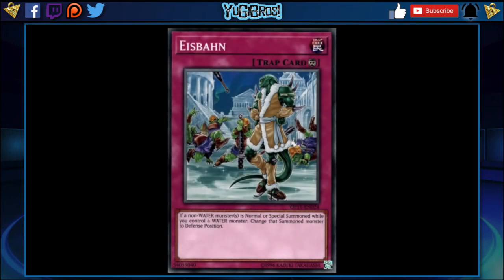The next one I wanted to talk about is Aisenbahn — forgive me if I'm saying that incorrectly. It's a continuous trap that says if a non-water monster is normal or special summoned while you control a water monster, change the summoned monster to defense mode. Another beautiful defensive continuous card we can give water. As long as you control a water monster, anything your opponent summons comes out in defense mode — so even if they Moth you, as long as you have another water monster, that Moth gets summoned in defense and you theoretically don't have to deal with it for one turn. This deck needs more defense, more continuous cards, and more lingering effects. You can't be trading one-for-ones in defense with this deck.